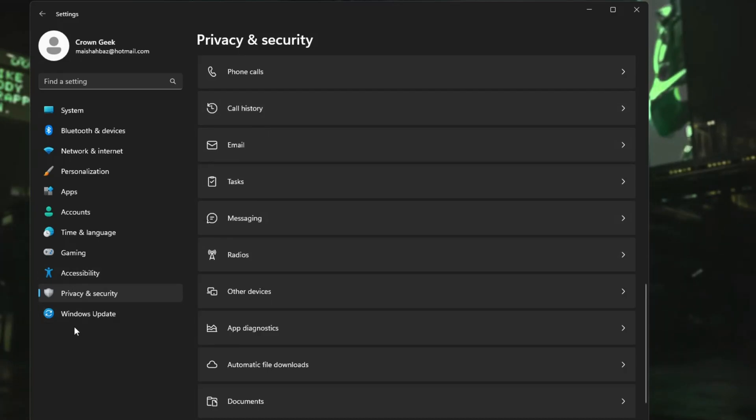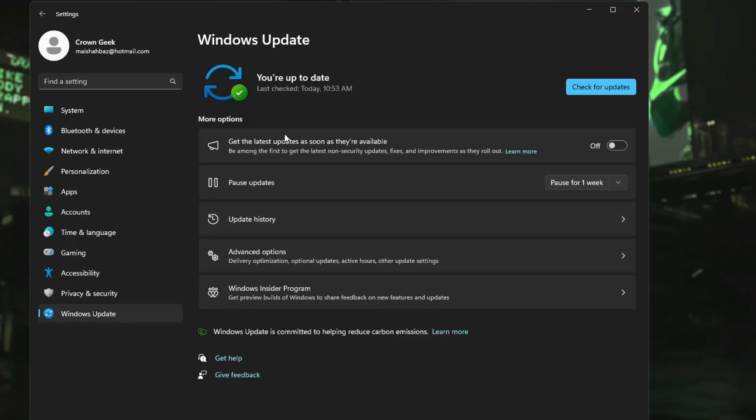You can scroll to the bottom and disable Radios, Tasks, Email, and Call History if you don't use them. Now click on Windows Update. An outdated Windows can cause a lot of performance problems, so it's always recommended to keep your Windows 11 or Windows 10 updated so there are no bugs on your computer.